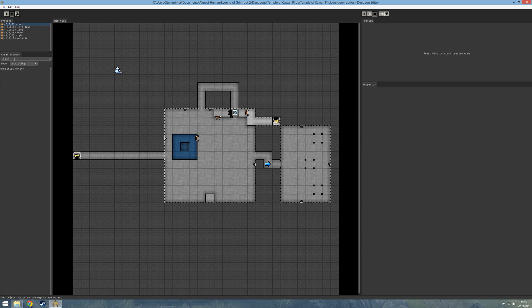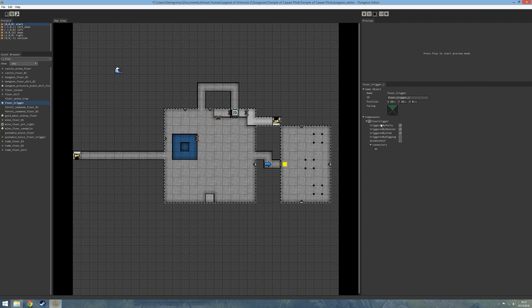The first thing I'm going to do is place a floor trigger right here when the party enters the room. This floor trigger can only be triggered by the party, so I will disable by item and disable by monster, since I want the party to walk over it and start the fight. I'm also only going to have it activate once, so I will enable disable self.